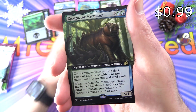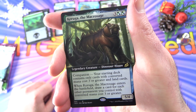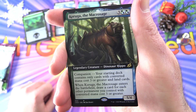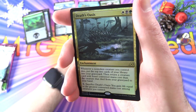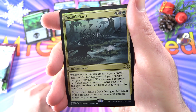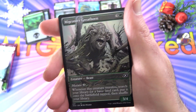And Keruga the Macrosage — Extended Art, Legendary Creature Dinosaur Hippo, 5/4 for five. With companion: your starting deck contains only cards with converted mana cost three or greater and land cards. When Keruga enters the battlefield, draw a card for each other permanent you control with converted mana cost three or greater. We also get a non-foil Deaths Oasis, enchantment for three: whenever a non-token creature you control dies, put the top two cards of your library into your graveyard, then return a creature card with lesser CMC from your graveyard to your hand. For one mana, you gain life equal to the greatest CMC among creatures you control.